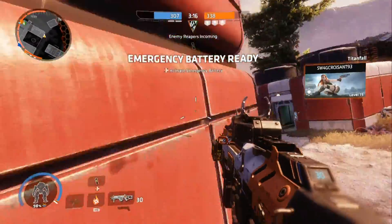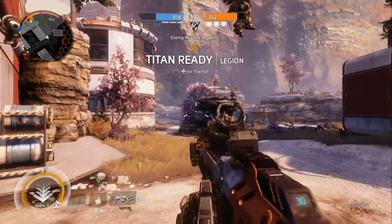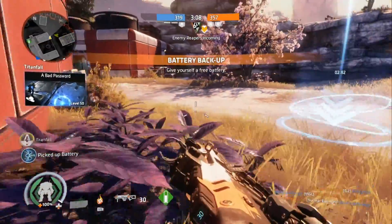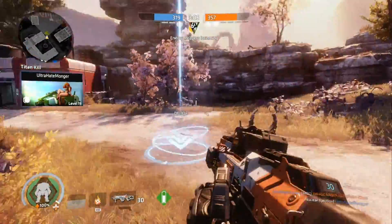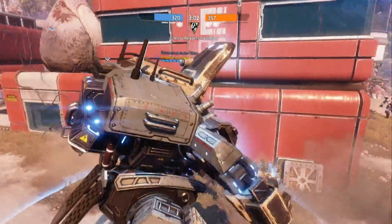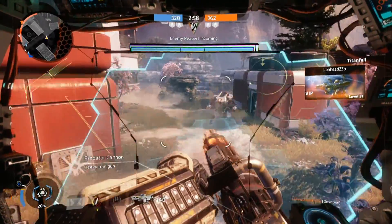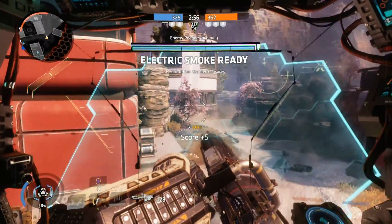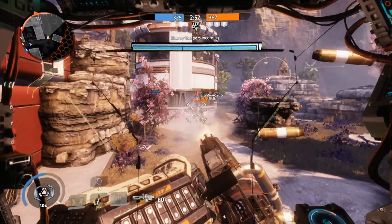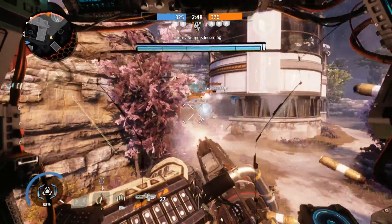Alright, two more things and we'll start wrapping it up. Attrition's countdown timer — 10 minutes is a little too little. Games finish fast in attrition. In Halo, a typical game is 12 minutes, and that's the sweet spot in my opinion for Titanfall 2. An extra two — hell, even one more minute added onto attrition would probably really help address the high amount of games getting cut off by the time limit, which really sucks when you're making a comeback. Maybe even do 600 points for 12 minutes, who knows.